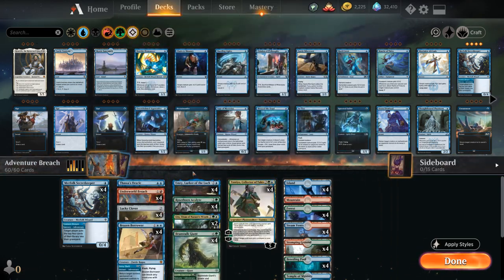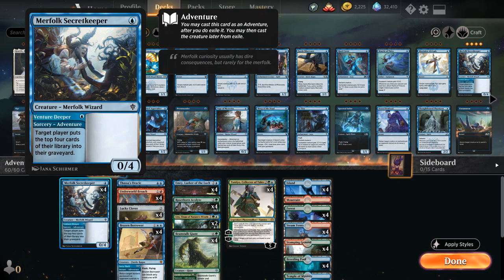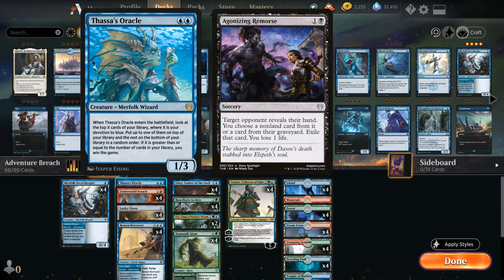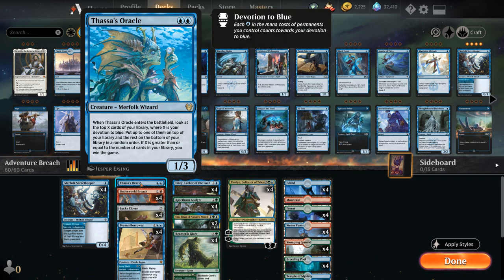At one mana we've got the full playset of Merfolk's Secret Keeper. We often want to wait until we have a Lucky Clover in play before using the Venture Deeper adventure to mill ourselves for four cards. Every now and then you might also mill the opponent out if Thassa's Oracle goes missing. We also have the backup plan of beating down with adventure creatures. At two mana, we have a one-off copy of Thassa's Oracle — we don't really want to draw it since we only want to play it once our library is empty. If it gets exiled we switch to backup plans: milling the opponent with Secret Keepers and Lucky Clovers, or beating down with Brazen Borrower and Beanstalk Giant.